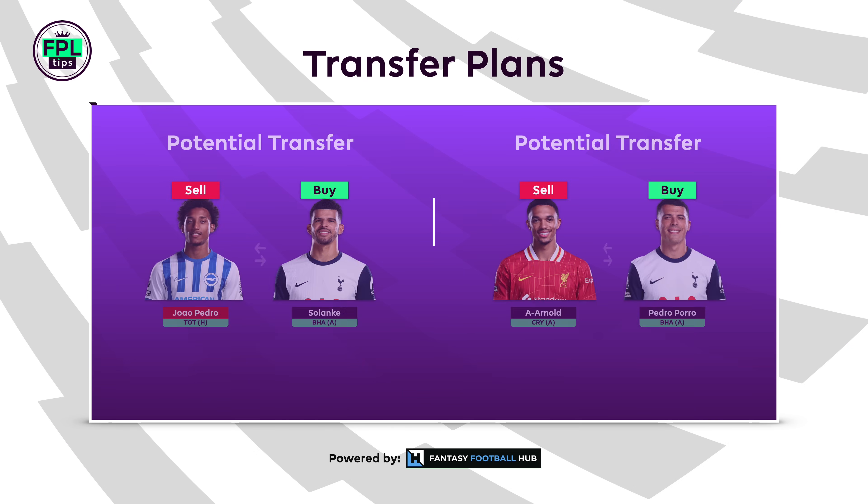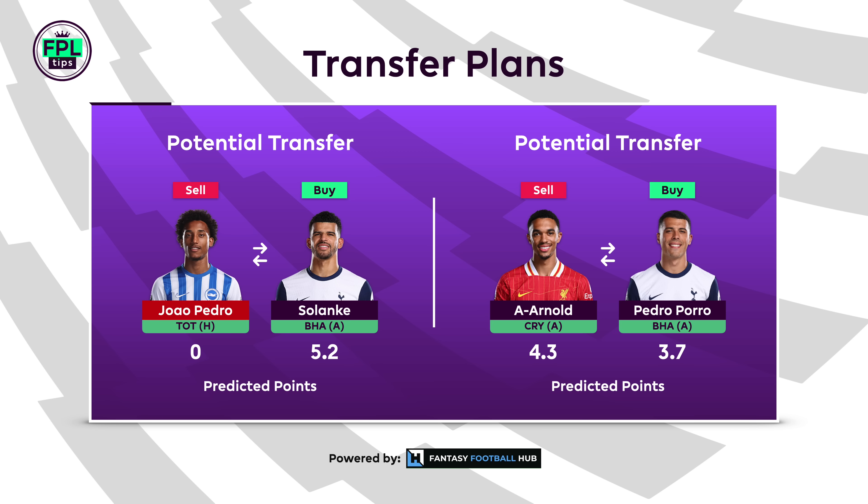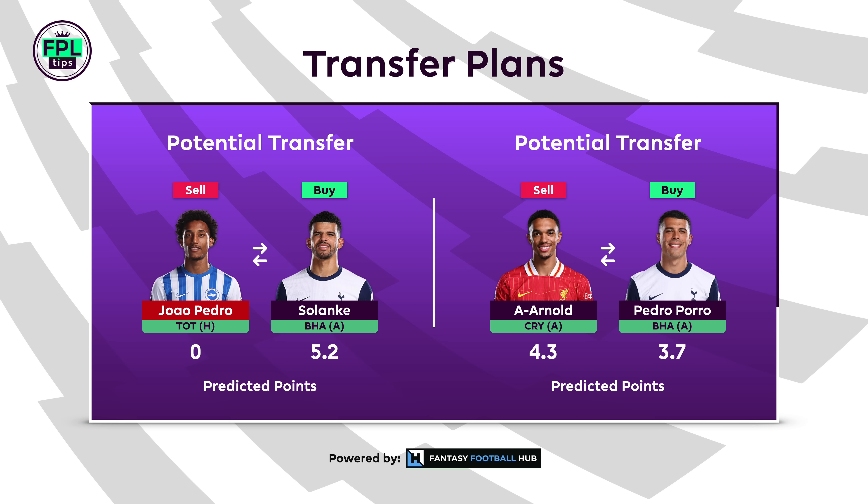I would like to fit in Dominic Solanke, but that would mean making a downgrade elsewhere for a four-point hit. Losing Alexander Ronald is perhaps the best route, with Pedro Poirot and Rico Lewis both tempting buys. My current plan though is to take the AI's advice and bank my free transfer. It'll mean fielding Emile Smith-Rowe against Man City this GW, which is less than ideal, but it allows me to keep options open and reconsider routes to Solanke with two free transfers for GW8.